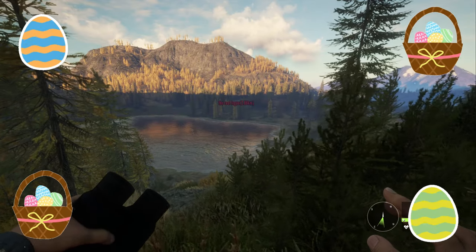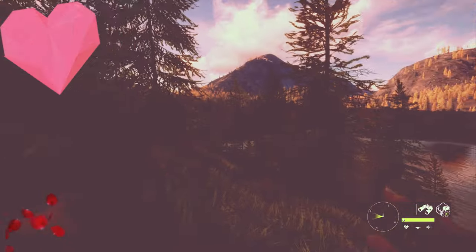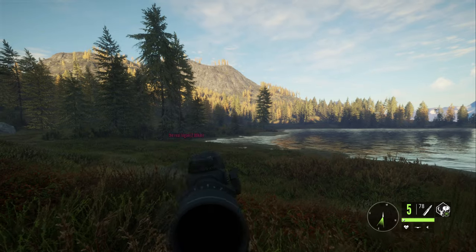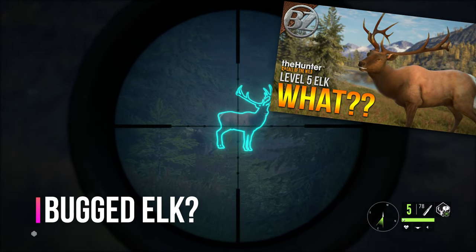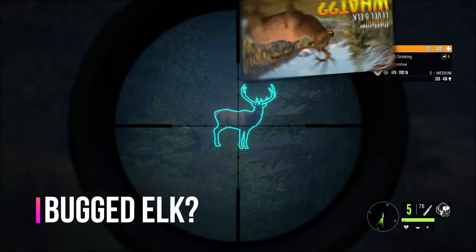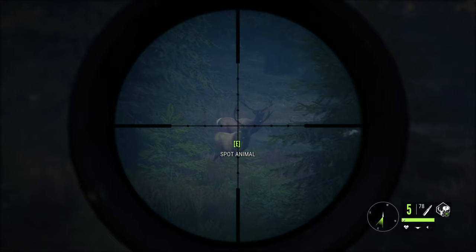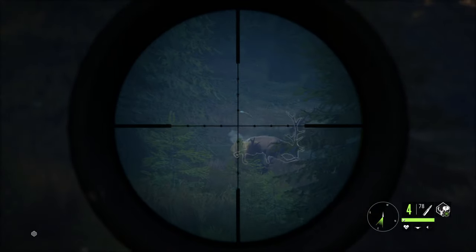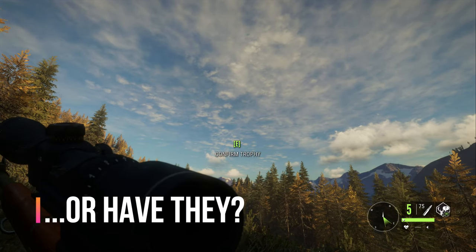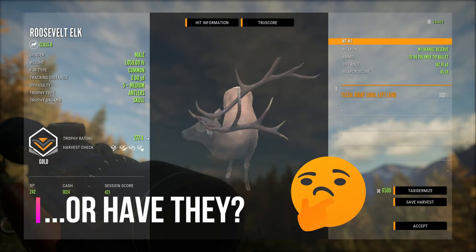Happy Easter to those of you who celebrate it. A while back I created a video of a level 5 elk and after harvesting I truly believed it was bugged. Now after harvesting yet another level 5 elk in the Trailblazer beta, I can confirm it definitely wasn't bugged, and thankfully it looks like EW has it fixed. Let's check out this hunt as I get into bow range of this level 5 elk.